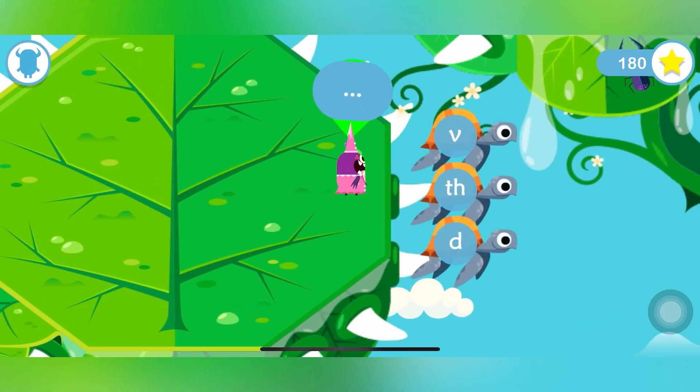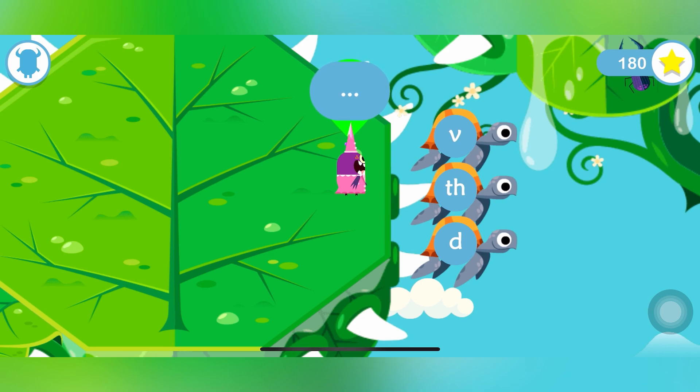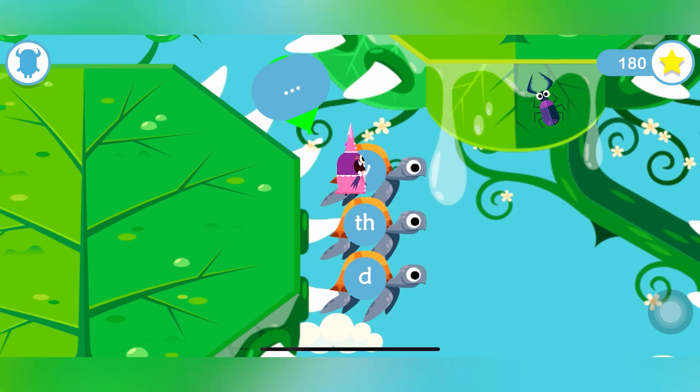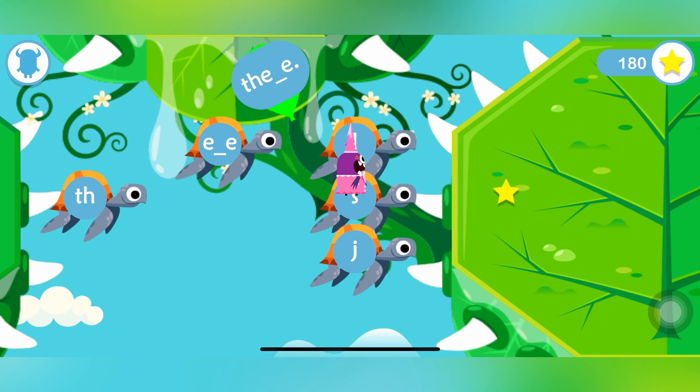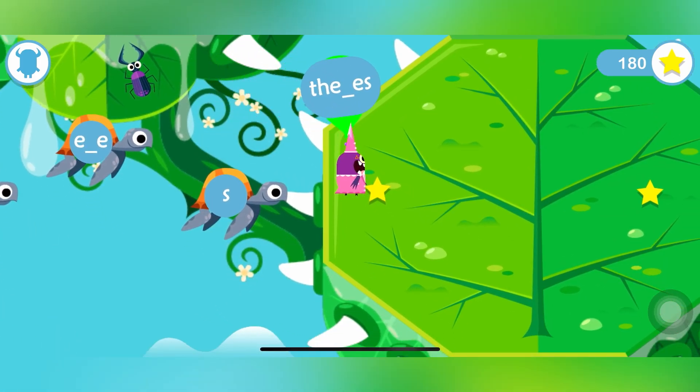Now we're going to spell a word. You found some magic stepping stones — tap on the turtles to make the word. The word is 'these.' We're going to spell it: T-H-E-E and also in the middle is S. These!